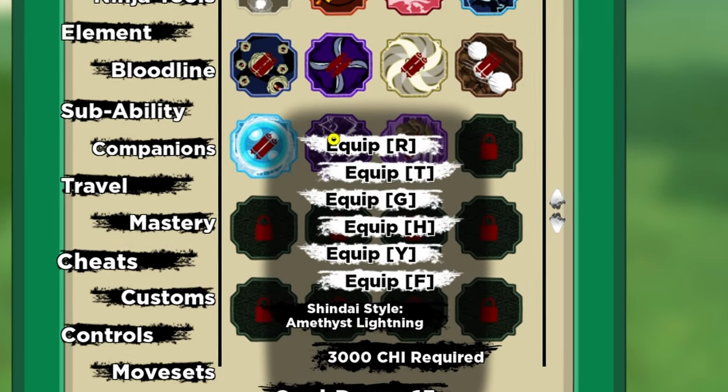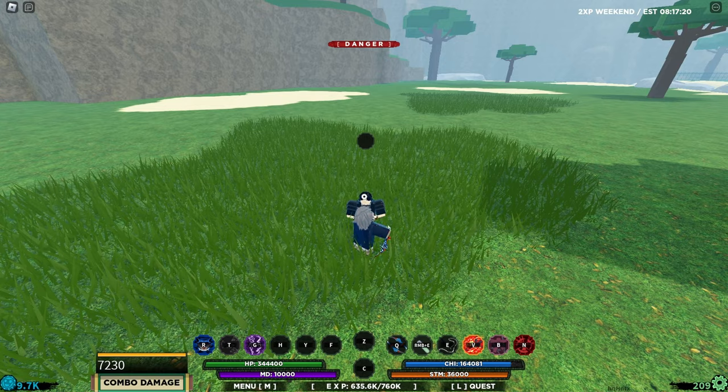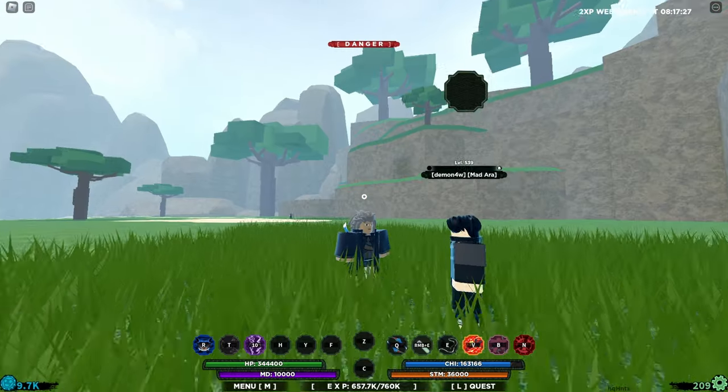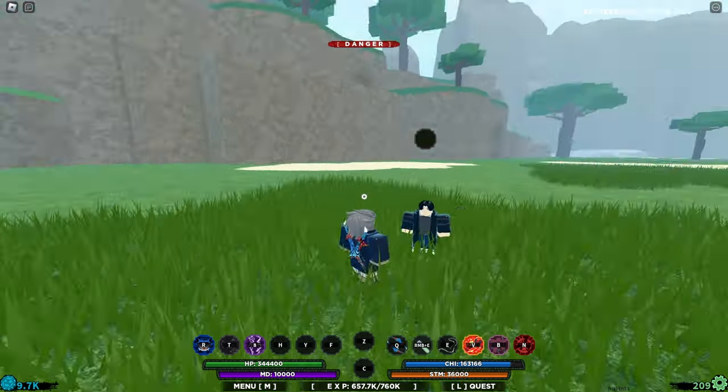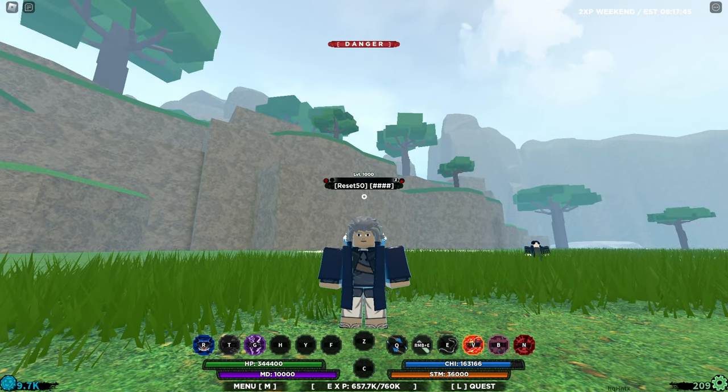Also, Shindai-style Amethyst Lightning is basically almost the same as Cement First. You win a basic M1 combo and then just pop it, and it also stuns your enemy. But it also cancels your enemy's auto-dodge, so he can't use auto-dodge. These are basically the skills you want to have if you want to be a very good PvP player.